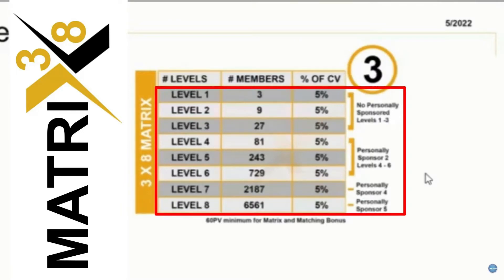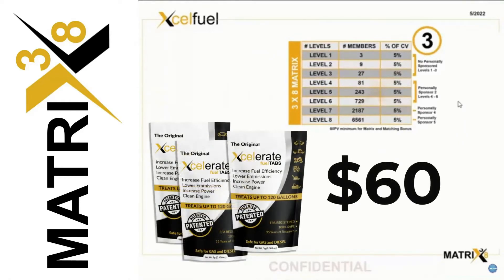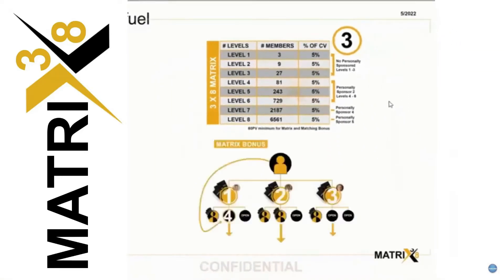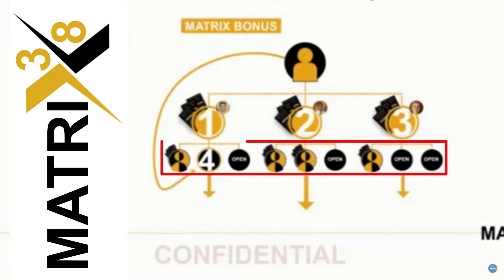We're talking about life-changing income at this point. The only qualifications for the three-way matrix are 60 CV — basically 60 bucks — and up to five people personally sponsored to earn all eight levels of this compensation plan. The matrix works as follows: if you sponsor your first person, they fall on your first level; second and third the same; after that, they fall on your second level to the next open position.